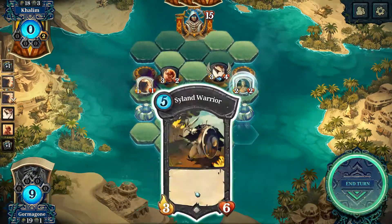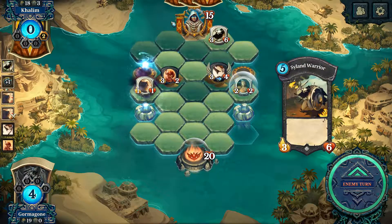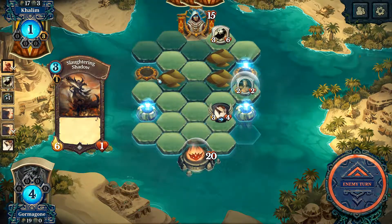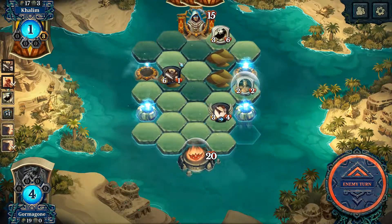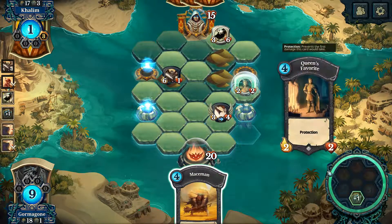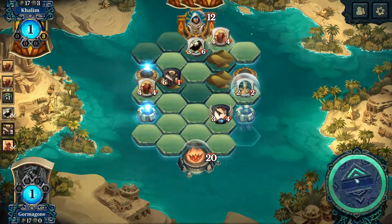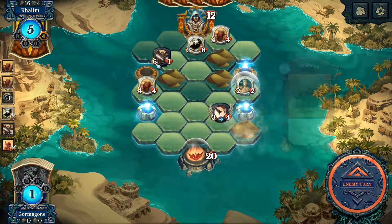So draw a card. This guy goes up here because I want that damage. I want mace man there and mace man here, because that's seven damage hitting him up the front. This guy's here for a reason.